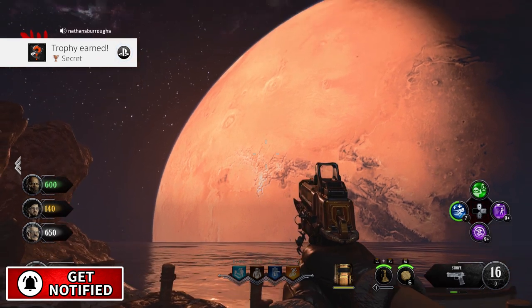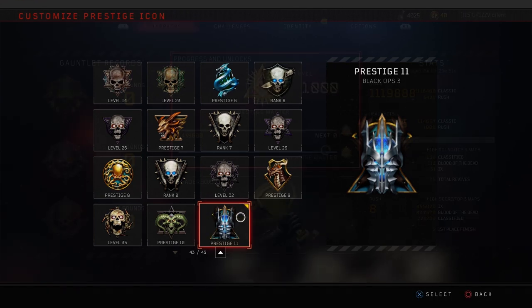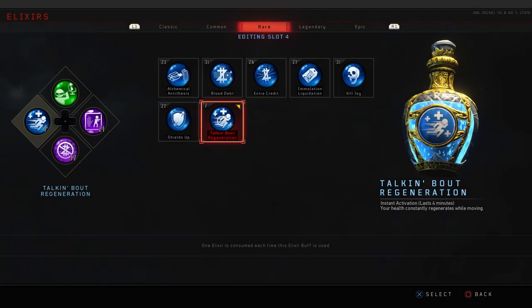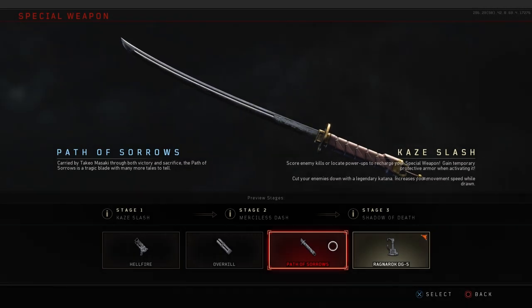Be sure to subscribe if you're new. Let me know your current rank in Black Ops 4 Zombies down in the comments — I'm Prestige Master level 1000. The elixir I'm going to recommend is Regeneration, which allows you to heal as you're moving and have your special meter full.